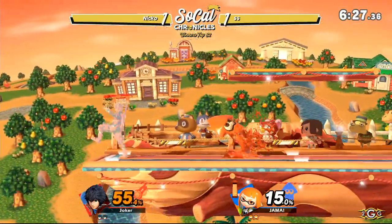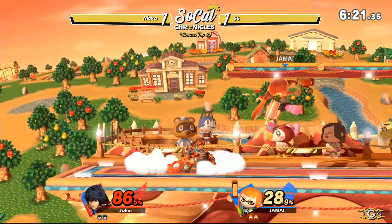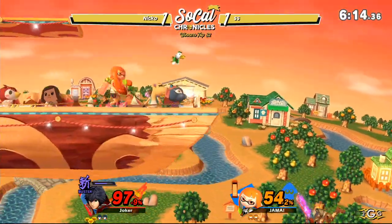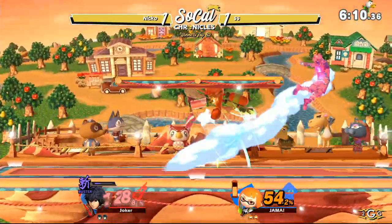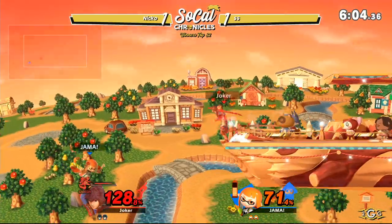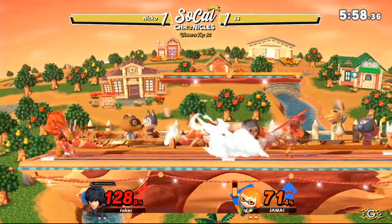Good air dodge avoiding the Nair-to-grab. Double forward air. Trying to intercept right there at the very end but wasn't quite able to find it. We're going to get those huge hitboxes from Shulk, and with Buster Mode it's time to put on some big numbers. He immediately switches back out of it — he did an immediate switch into Jump Art, then just used that jump to make it back over the stage, but SS was just barely out of range.